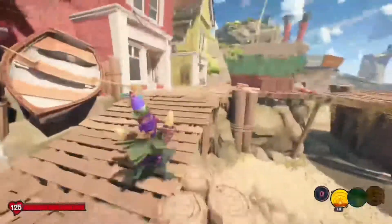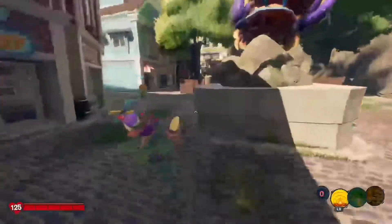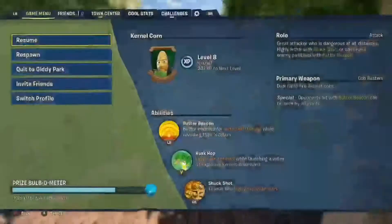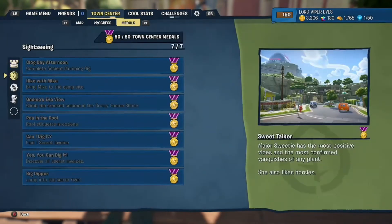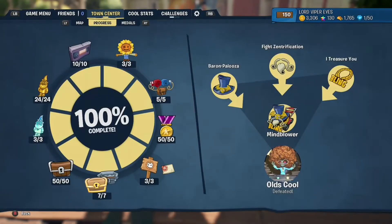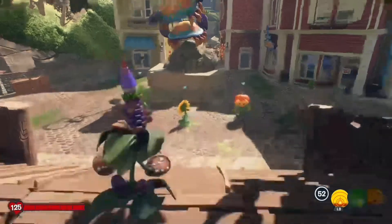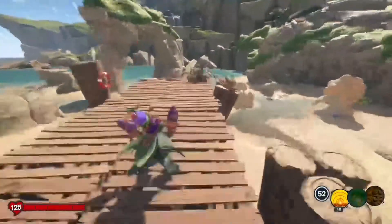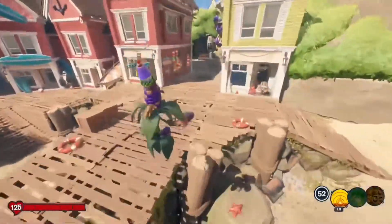Another way to get XP fast is collecting all the golden gnomes — that's a really good method. Also go open all the chests around the map and try to get every medal you can. I've got every medal in Town Center for the plant side: three out of three boss vanquishes, seven out of seven golden chests, 50 out of 50 normal chests, three out of three diamond gnomes, 24 out of 24 golden gnomes, 10 out of 10 exercise tapes, five out of five brawl chests, and 50 out of 50 medals. Those will give you tons of XP. Don't worry about running out of gold gnomes to collect — trust me, you won't.